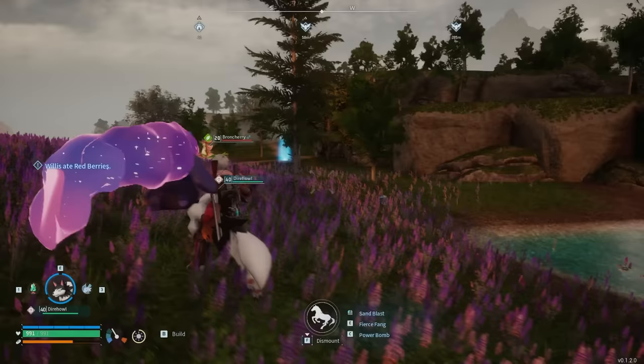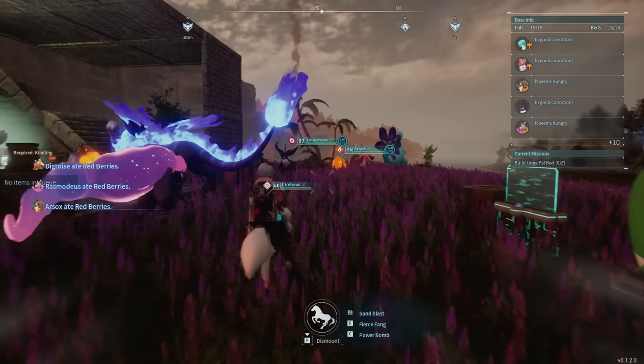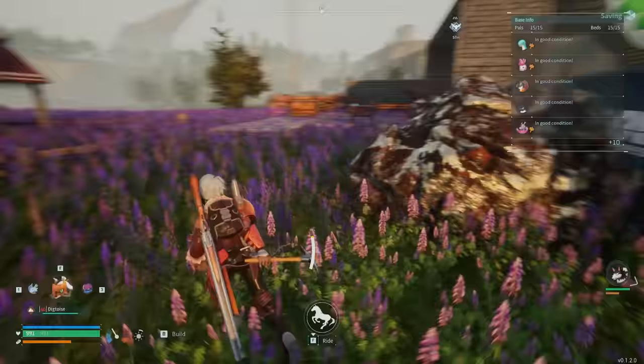The reason you want a Dire Wolf is because they're super fast, have a lot of stamina, and they'll help you explore the map. You can find Dire Wolf at this location on the map. I'll be marking the spawn locations so you can navigate from your spawn point to these areas.